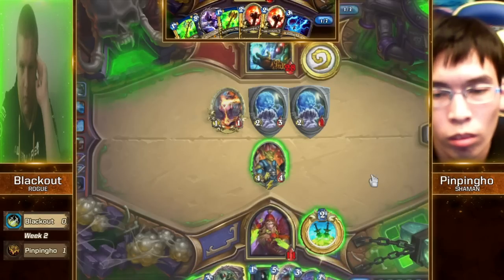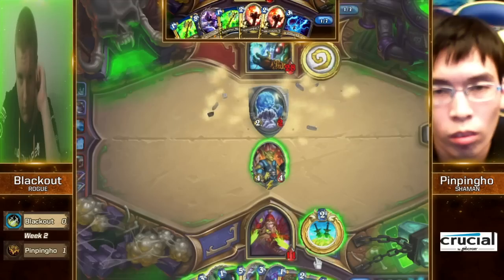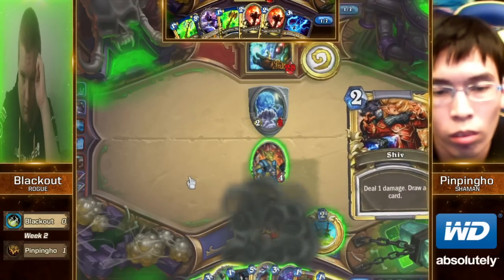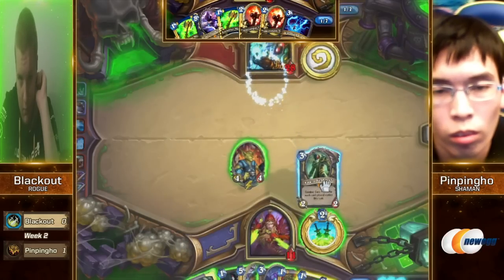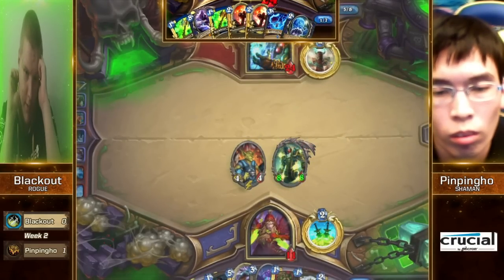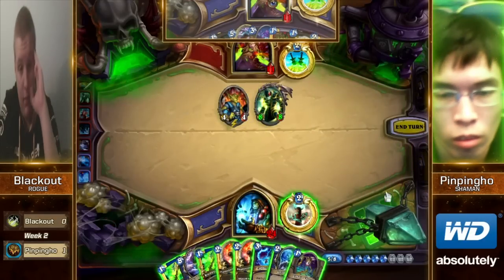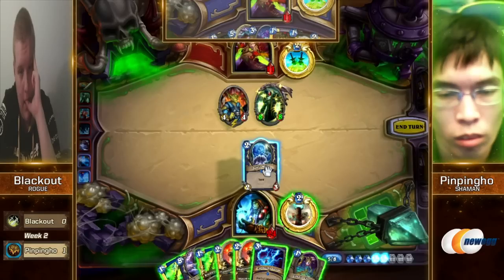All PinPingHo has to do next turn is play damage control — he has two turns to basically just live and then he's in good shape. He Saps the two-two. It's going to be a two-mana Frostwolf. And there's another everyone's favorite eight-eight minion — three-mana Van Cleef in a Miracle Rogue deck, the third time we've seen it in today's matches.